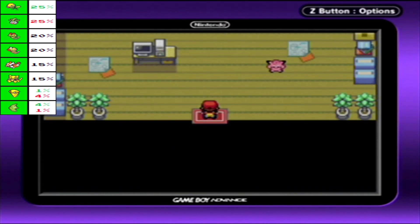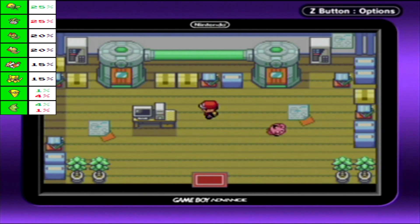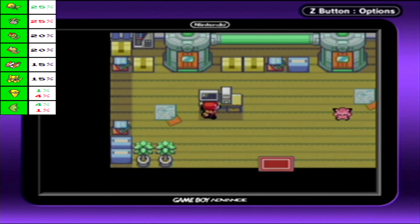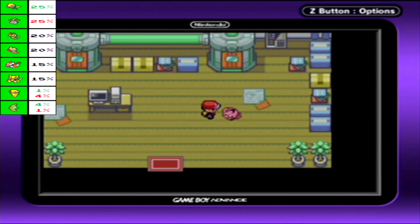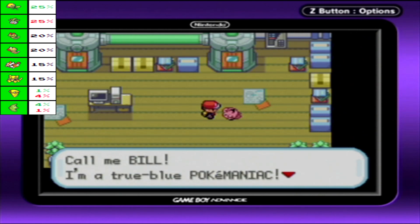But anyway, this is Bill's house. And very clearly a scientist of some sort. A teleporter is displayed on the PC monitor — impressive. He's got a Clefairy, it looks like. 'Hi, I'm a Pokemon. No, I'm not. Call me Bill. I'm a true blue Pokemaniac. I screwed up an experiment and got combined with a Pokemon.'